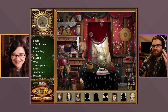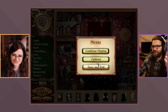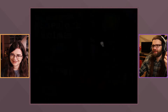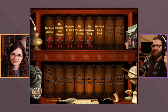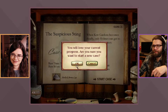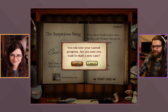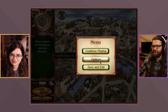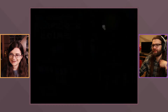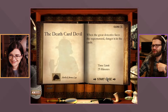They confirm they missed the hat, which would ruin their score. They decide to do the scene again — exit and restart. They try to find a way to skip ahead but can't, so they'll have to speedrun through the dialogue again to re-find the hat.